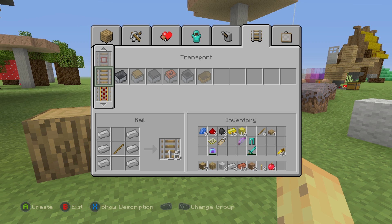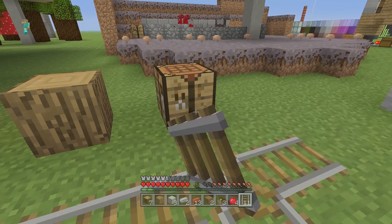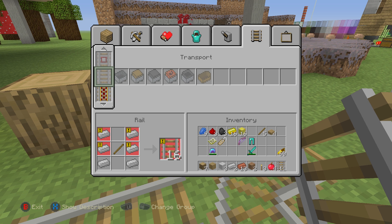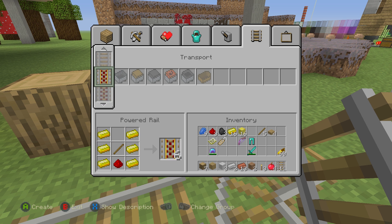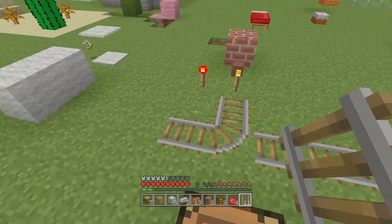The rails recipe is also illogical. Six iron and one stick gives you 16 rails. But if you change it slightly — adding redstone instead — you get only six powered rails. Detector rails also give six. Both powered and detector rails use the same iron-on-the-outside formula, meaning you're using roughly triple the iron relative to output compared to regular rails. Six iron gives 16 regular rails, but six iron with a pressure plate gives only six detector rails. I genuinely don't understand how that works.